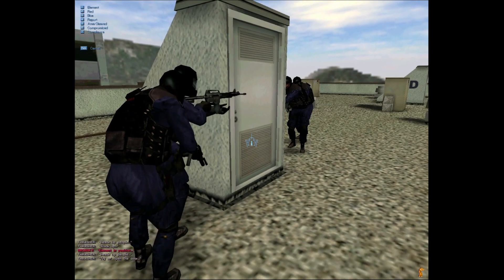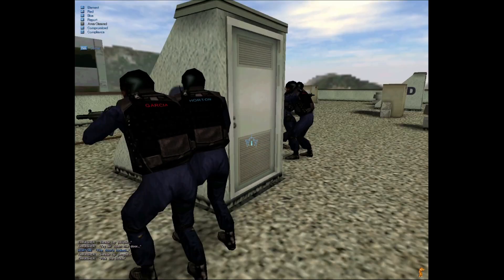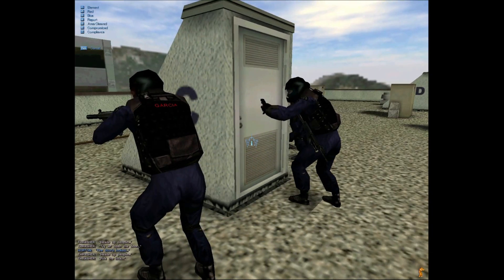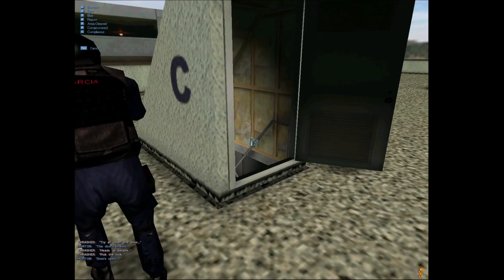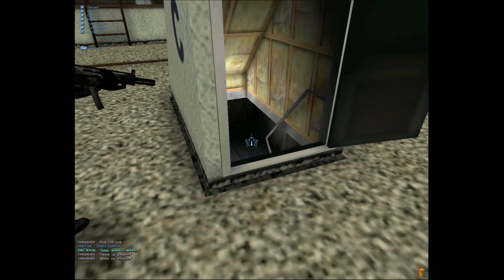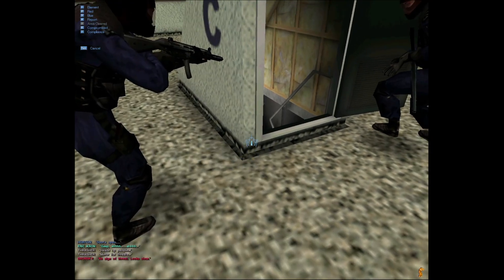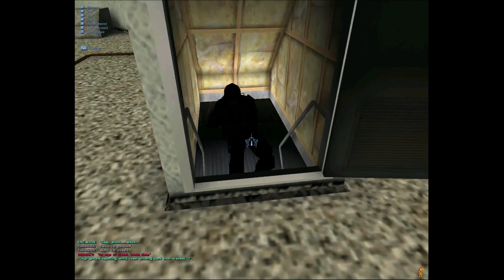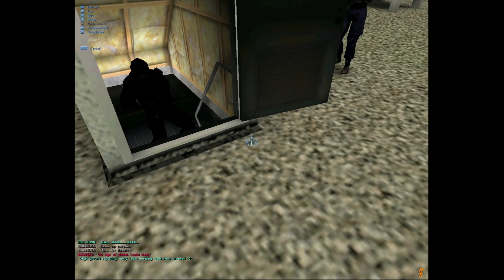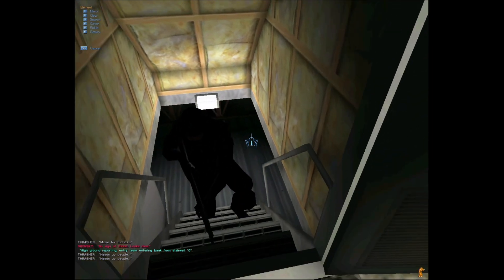As an element, try and open the door. The door's locked. As an element, pick the lock. I know there's no one down there, but we're just gonna get a mirror. No sign of threat. Entry team entering bank from stairwell C. As an element, enter and clear. Go when ready.